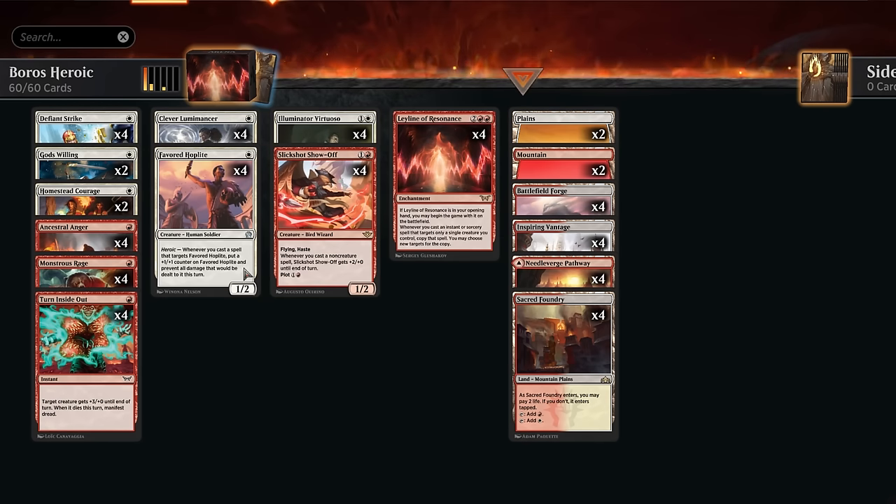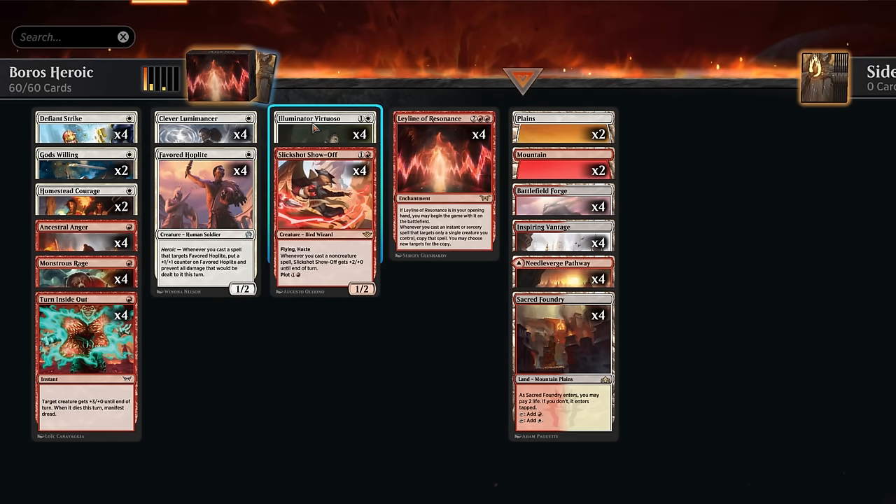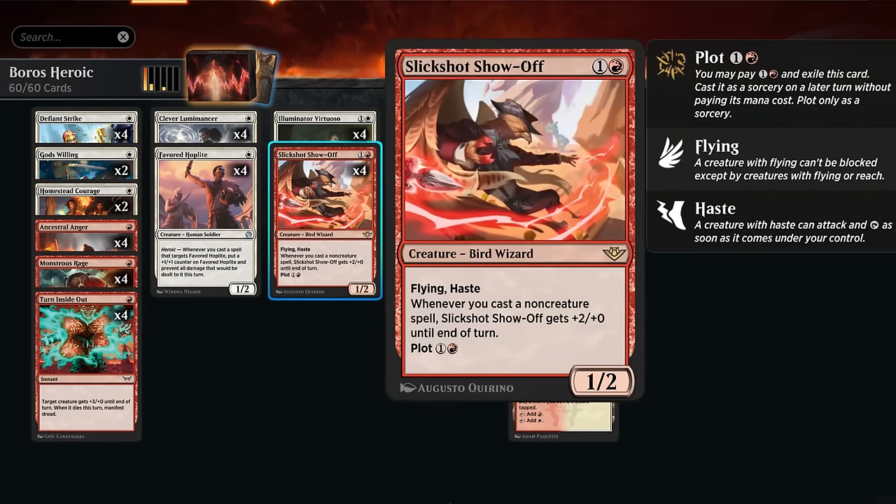We have some other creatures we wouldn't mind targeting. Favored Hoplite gets a +1/+1 counter with Heroic and can prevent all damage dealt to it, especially useful if we block with Hoplite or if it gets blocked. At two mana there's the Virtuoso, probably our most powerful threat since it has double strike and gets to connive whenever we target it with a spell — including copies from Leyline — letting it churn through the deck and gain additional +1 counters if we discard a non-land card. Slickshot also helps us fly over blockers and can be plotted to play around removal.